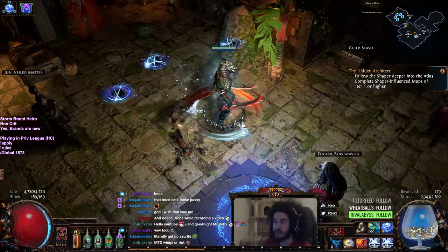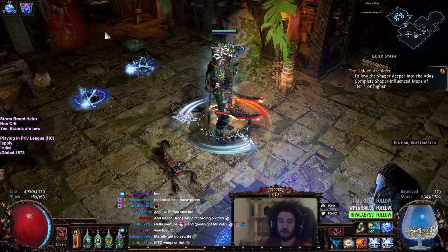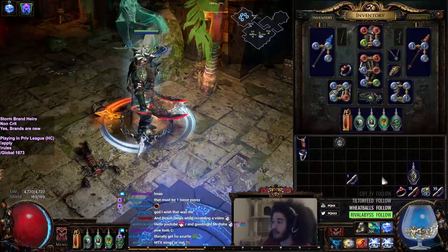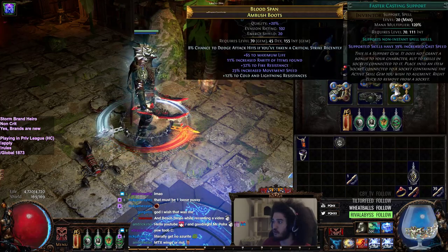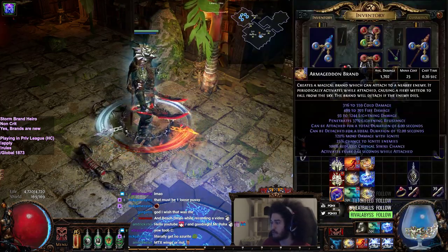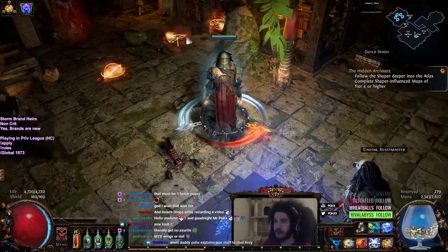There's Armageddon Brand and there's Storm Brand. Storm Brand will latch to an enemy and use a chain lightning spell, very similar to Arc. Armageddon Brand works differently — it will cast a fire meteor that rains down from the sky.